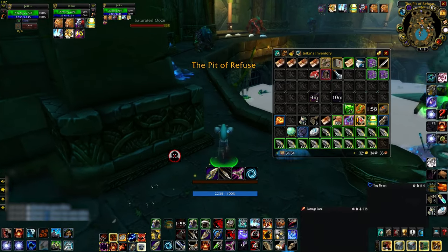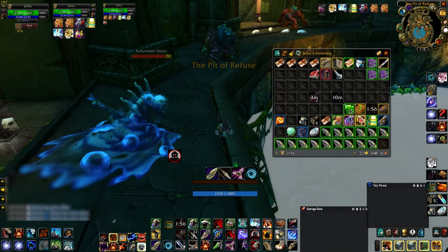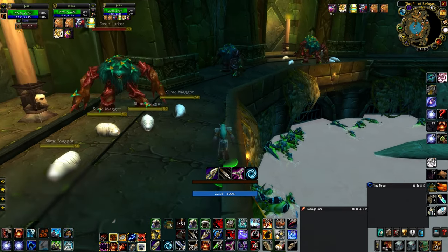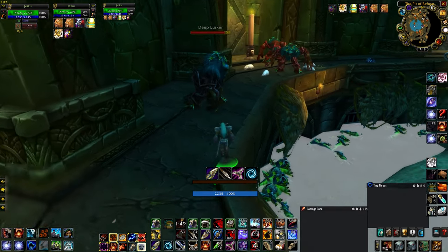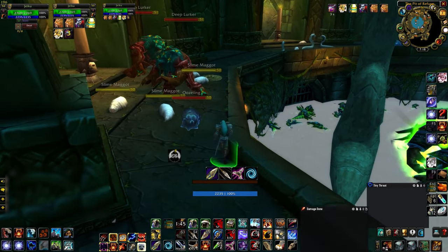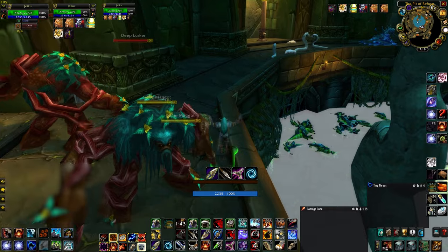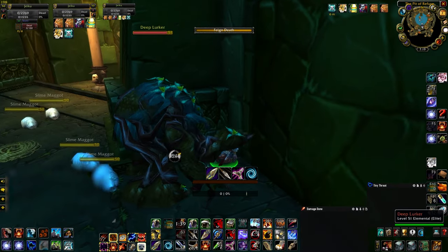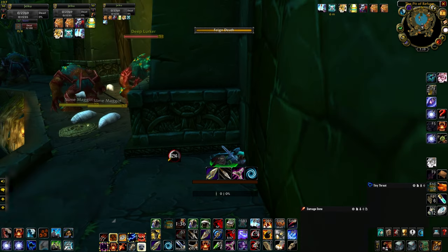Once you're ready to continue moving, activate Aspect of the Cheetah first, then use either your Lesser or regular Invisibility potion and run through this area. I suggest staying on the upper part. You'll notice I got clipped in the corner — that was a mistake. But get past that one interactable rope, get to the corner, and feign death in that corner.